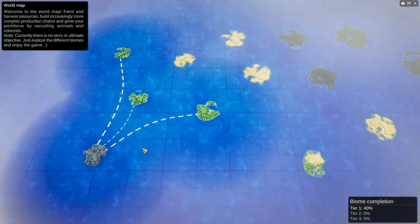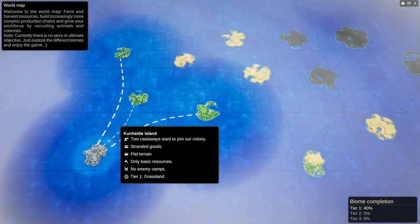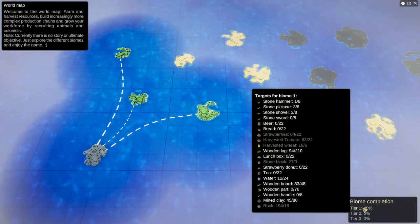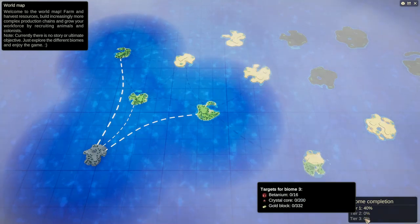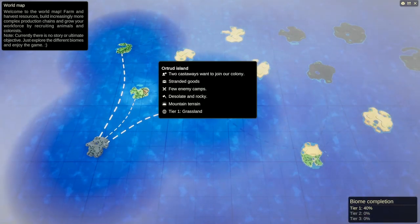Back again — last episode we finished island one, cleared out the entire island. It looks like once you complete a certain amount of a tier, it opens up potential tier two or tier three biomes. These ones here are still tier ones.